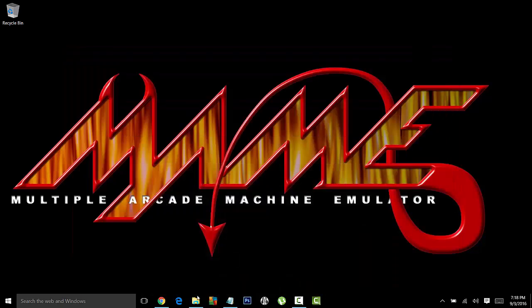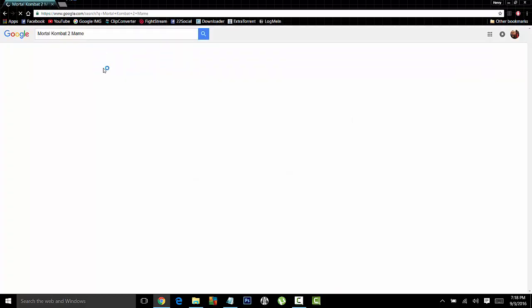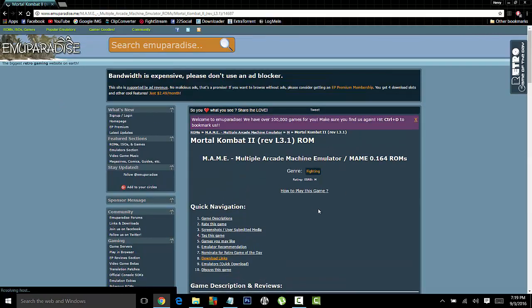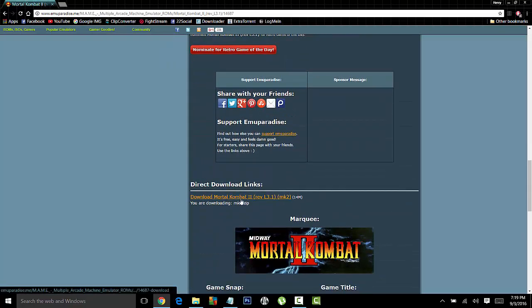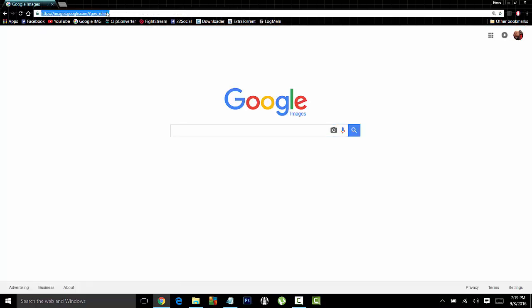How to download MAME ROMs is very easy — just type in the name of whatever you want to play. Let's say you want Mortal Kombat 2 MAME. It'll take you to a website. There are maybe a couple of dozen websites. You can check out the actual arcade game that you would play back in those days when you had to add a quarter. Download the game and make a little collection before you get started so you have something to play with.